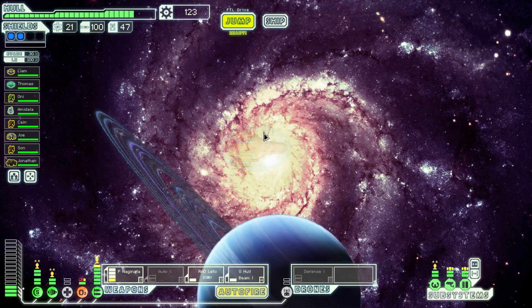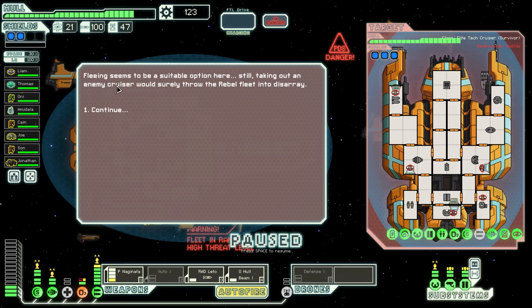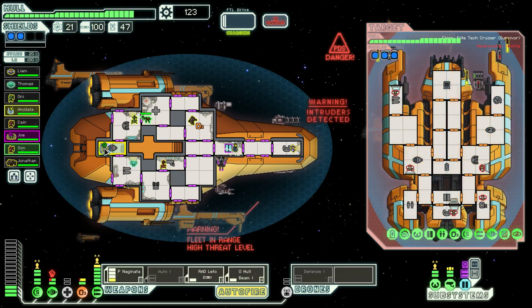Uh oh — fleet in range. Your computer registers a threat level 12 enemy concentration nearby. A rebel cruiser flanked by two drone carriers lingers in the distance. You receive a hail: this is a rebel primary unit, murder time. You know that we easily outgun you, don't you? This will be nasty but you asked for it. Fleeing seems to be the suitable option. Still, taking out an enemy cruiser would surely throw the rebel fleet in disarray. Holy crap, it's cloaked and he's mind controlling me. Hey Son, go tango with him. Door controls hacked so we are not able to get over there.